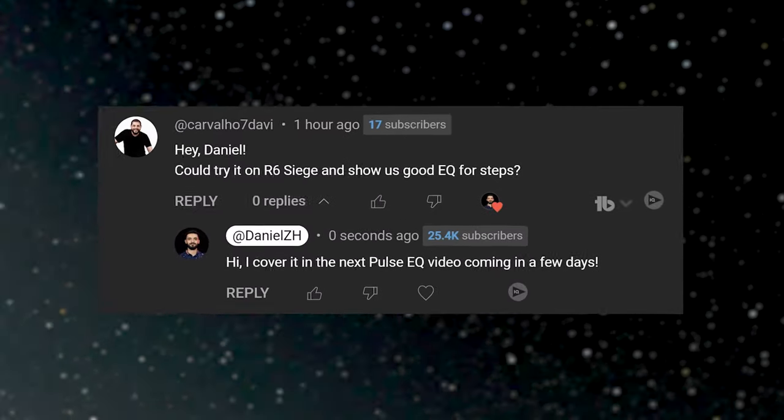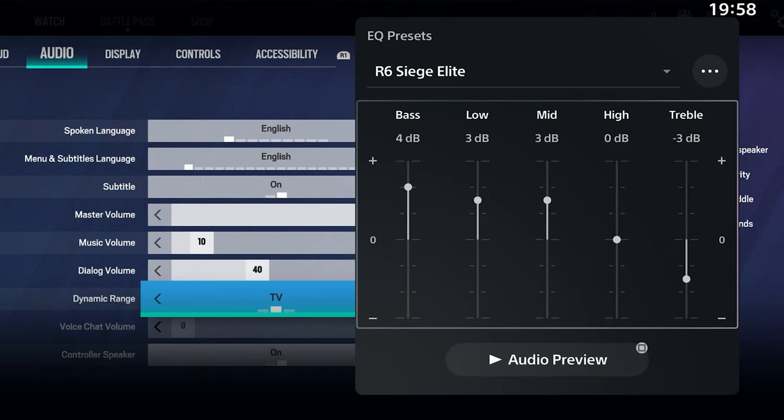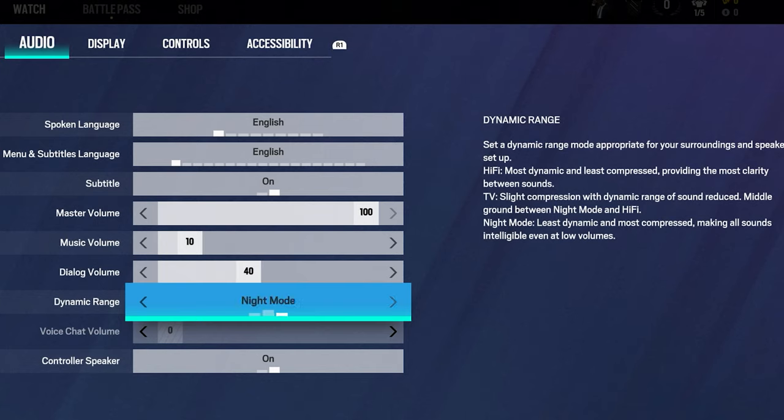You asked for a Rainbow Six specific EQ for footsteps with Pulse Elite. Here's my recommended EQ specifically for Rainbow Six Siege on PS5, with dynamic range on TV mode. Of course, if you feel it's not loud enough, you can try Night mode. Ask your questions in the comments and I'll cover them in the next video.